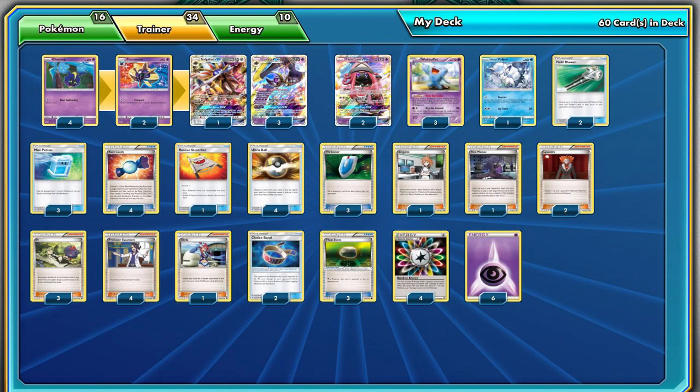Finishing off this list is a deck that I have yet to see at an actual event but can make an appearance nonetheless. As I searched for a way to counter Espeon Garbodor, which in my opinion is the most consistent deck of the format, I stumbled upon Lunala GX. Along with Solgaleo GX, Lunala was quickly dismissed when the Sun and Moon base set was released just a few months ago because it was a Stage 2. Between a thick Evolution line and cards like Rare Candy, it was evident that the deck was simply too slow and clunky to perform well in a format with aggressive decks containing big basics such as Darkrai EX and Volcanion EX.